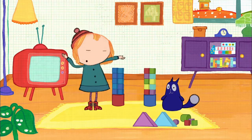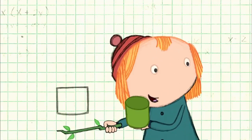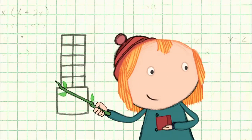They're good! And what's great is both towers are totally identical — that means they're the same. They have one really big cylinder-shaped block and 1, 2, 3, 4, 5, 6, 7, 8, 9, 10 cube-shaped blocks! Cool!